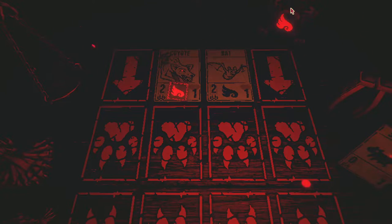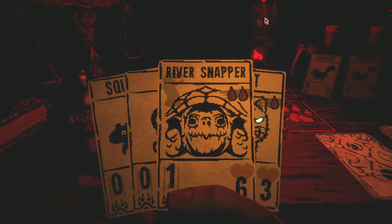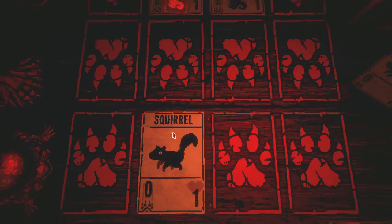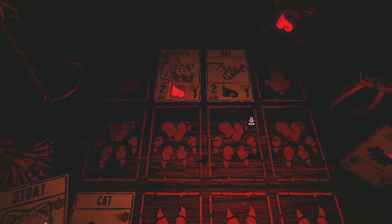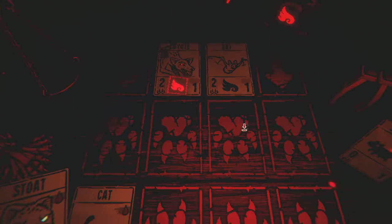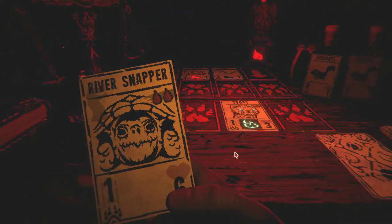What this totem does is apply a sigil to all creatures of that faction. It has a wolf's head, which means the canine faction — which is what this coyote is, though I think coyotes might be more related to felines. Anyway, it gives this sigil to that faction, so now this coyote has the same sigil as the bat, which can be dangerous with higher-level cards.